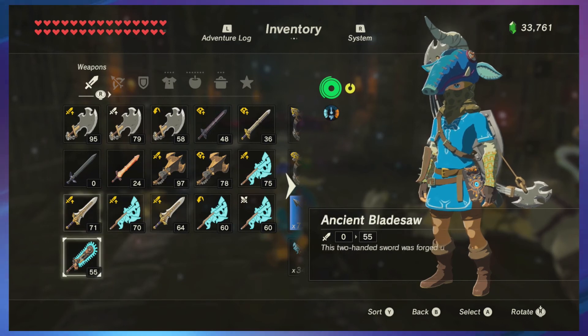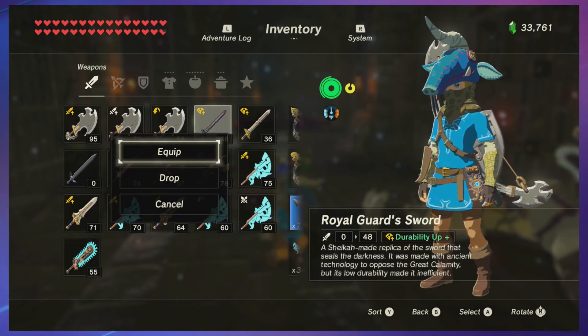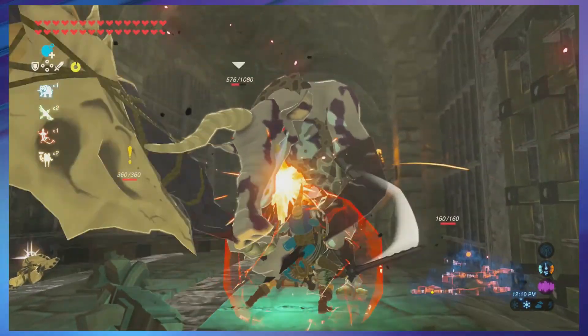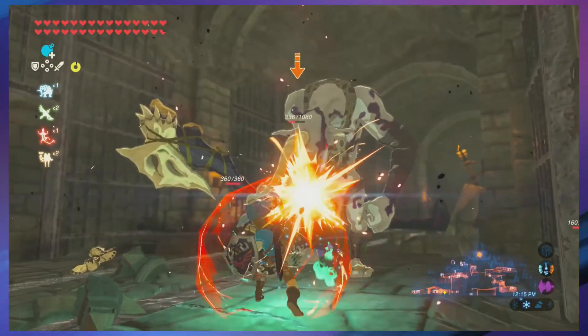Let's equip one of my many backup items. I'm actually gonna find the Royal Guard Sword while we're running around here, so let's get rid of this one. I love that Hylian Shield.